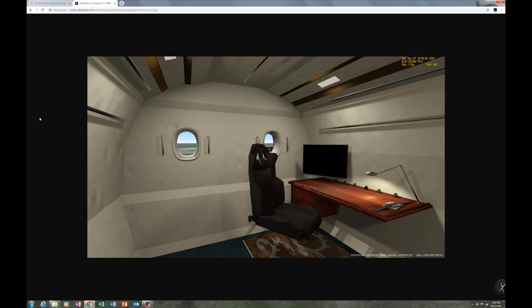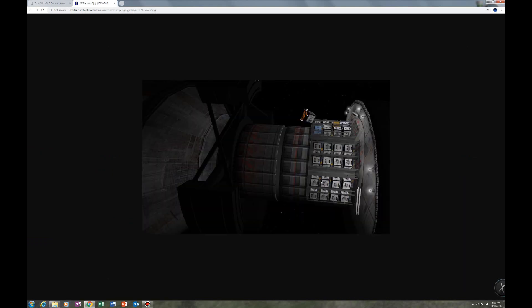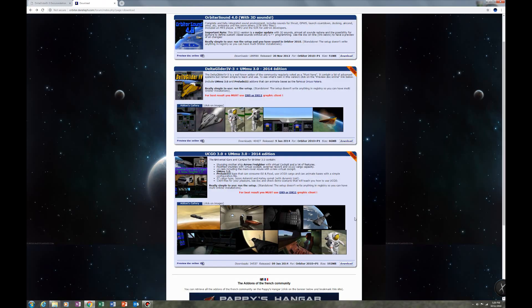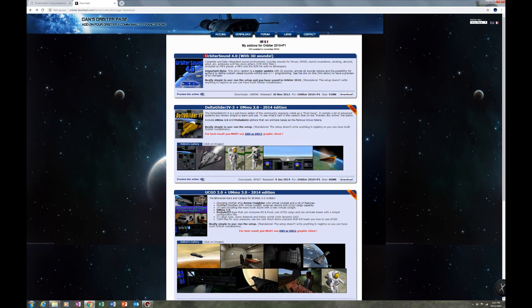All you need to do is click that download button and you'll be on your way. Here's actually a picture of a UMMU — a manned person, like an avatar that you can control with your joystick like a real person — moving some cargo on the ship. When you click download, it'll install like any other installer. Just tell it where Orbiter is installed and it will do the rest. Definitely get that Orbiter Sound — you'll get so much more out of this.